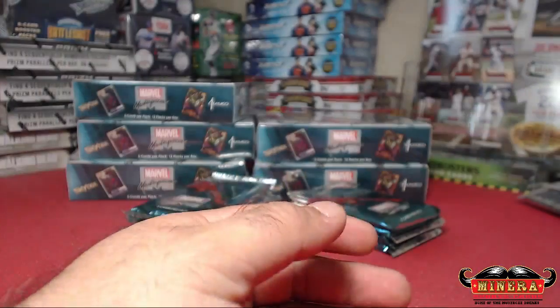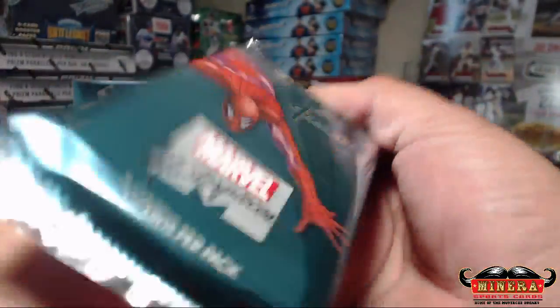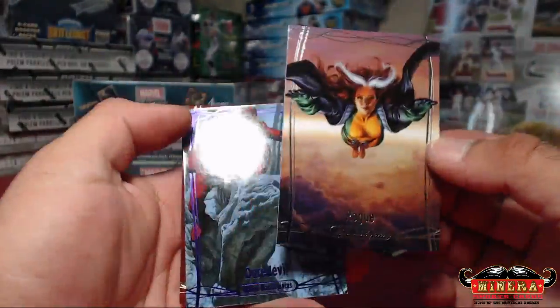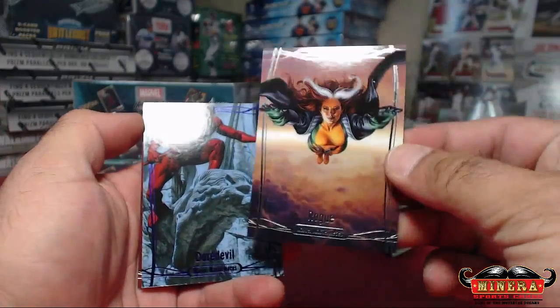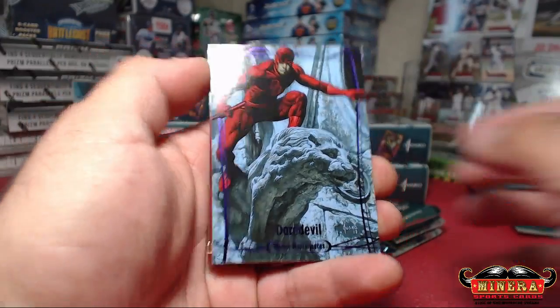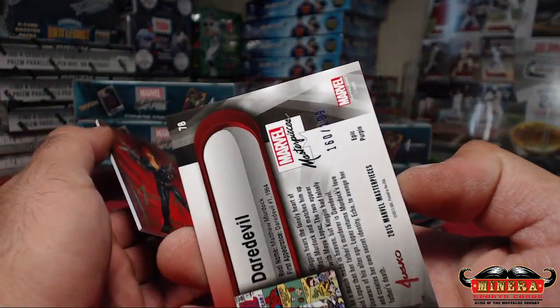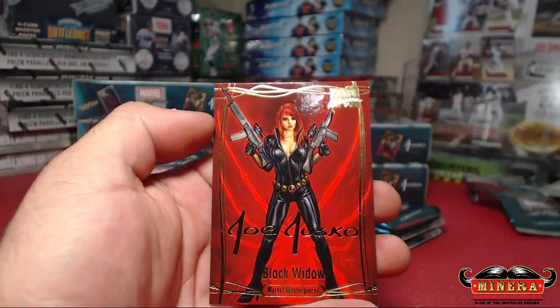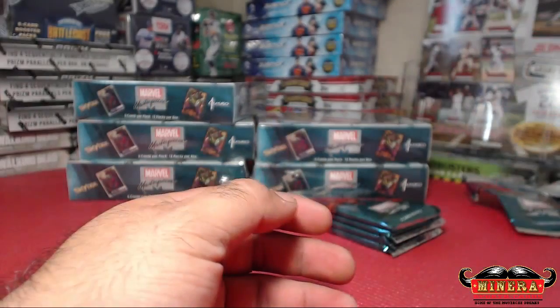Tiger Shark, 1499. Rogue, 1499. Daredevil, 106 of 199. Epic Purple. And Black Widow, Gold.